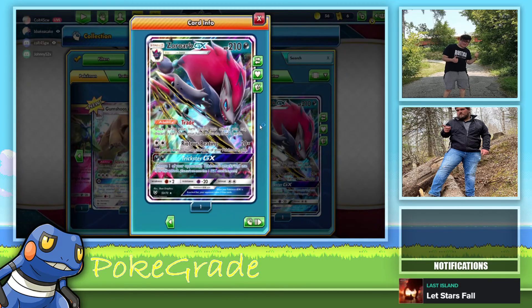Heal all damage from two of your bench Pokemon. This attack does 20 damage times the number of energy attached to both active Pokemon. Stadium card — put basic grass Pokemon and basic electric Pokemon, they take 30 less damage from your opponent's attacks. That's pretty good.